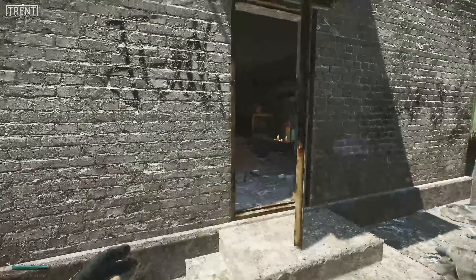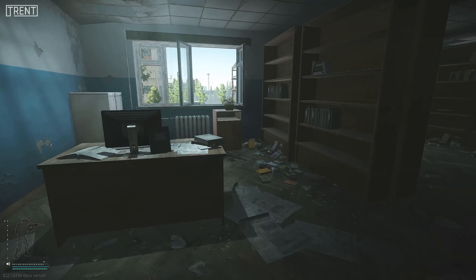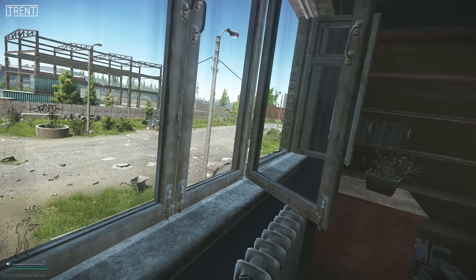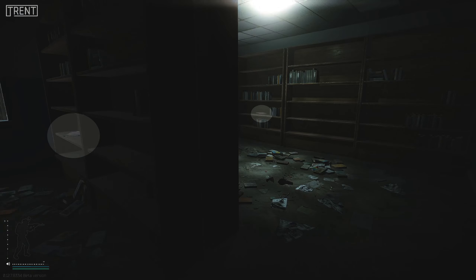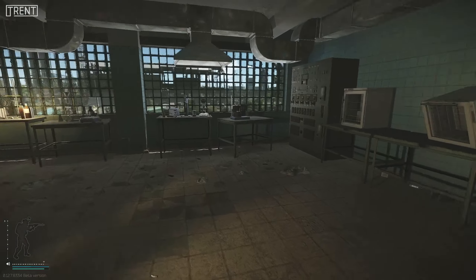Running up to one of the buildings here we can just walk through the door and we can see that there's a new med spawn in front. But the thing I really wanted to show you in here was the room upstairs called — I guess — the library. Probably one of the most important loot spawns in the new Customs expansion is going to be this right here: two Intel spawns, with a maximum of three in this room. This is going to become a new hot point on this map.